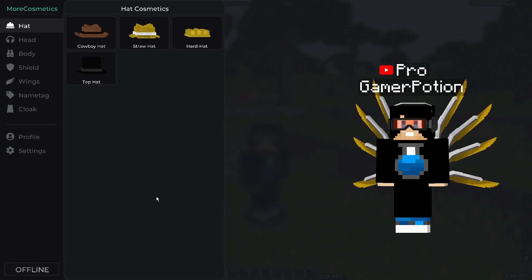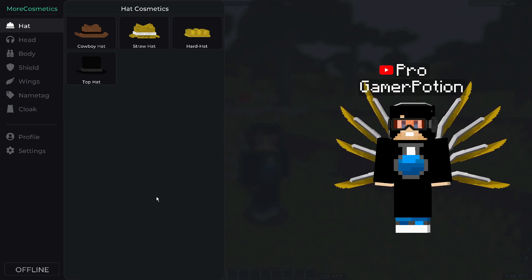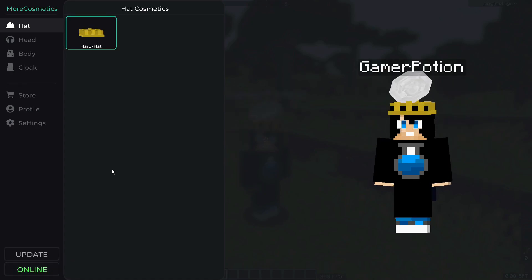Once you're in the menu, you've got two options: offline mode or online mode. Offline mode gives you loads of different cosmetics, but you can only play offline. If you switch to online mode, you can customize additional cosmetics which other players using this mod will be able to see — similar to other cosmetic mods where players need the mod installed to see each other's designs.